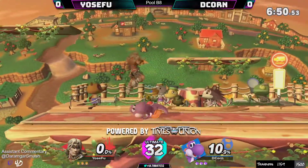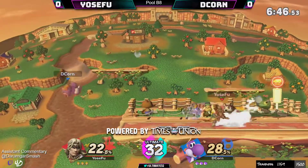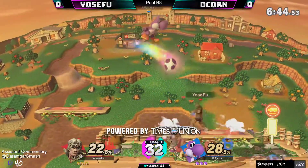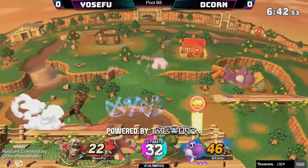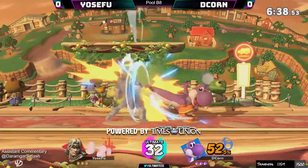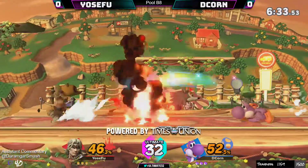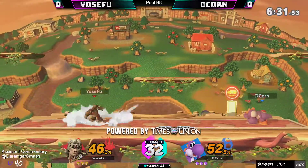I'm very intrigued because the armor does play a big factor. We start here on Town and City — oh, he's got the bottle. We're seeing those angled forward airs coming out. If you know how to angle forward air with Simon and you do it consistently and perfectly every time, you are going to give your opponent hell.